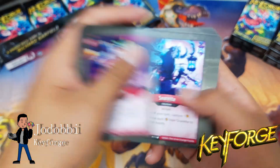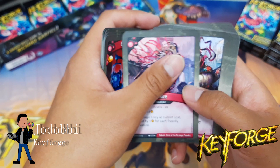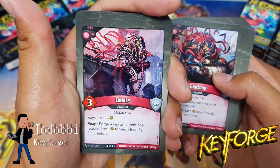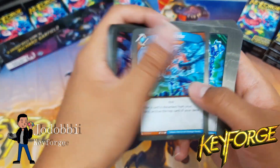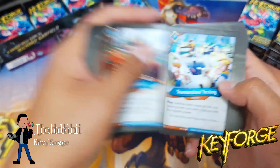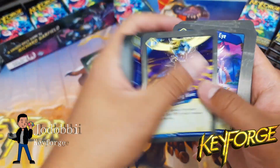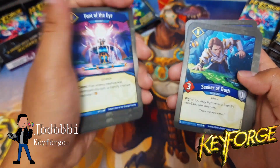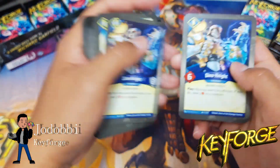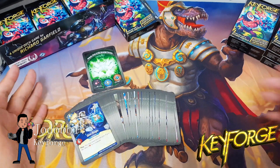Let's go through amber control: one, two, three, four, five — but this one also affects you kind of — six, seven, eight, nine — this is a really good one — ten, eleven and twelve because there's two, thirteen. Thirteen amber control — that's not bad as well.